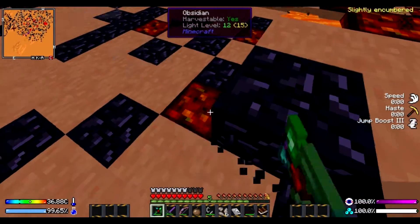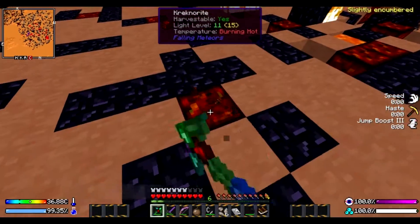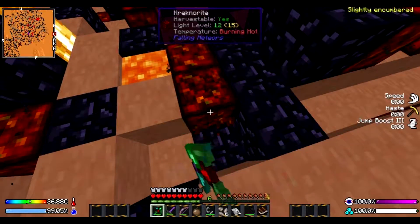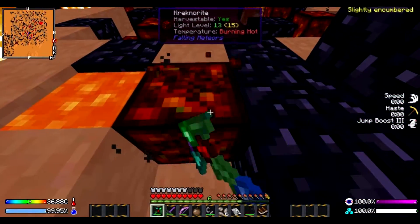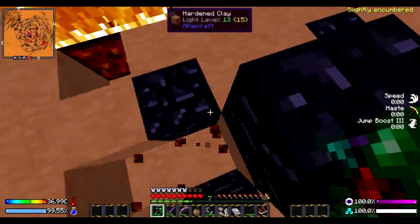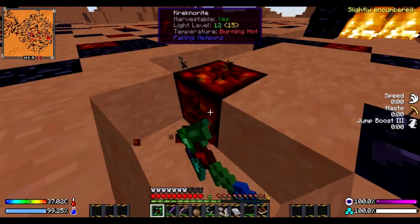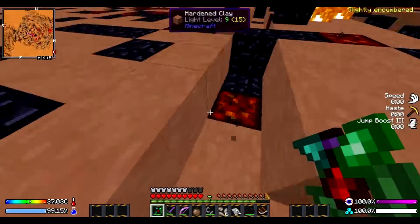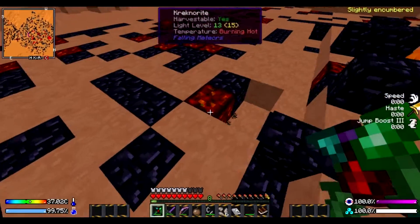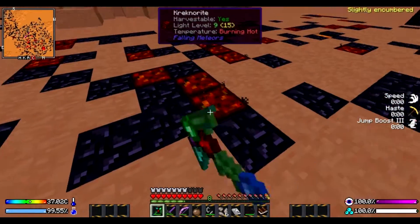If I can grab a bunch of it, we can definitely use this stuff for new swords or stuff like that — it had some powers in the meteorite. I think there's four different types of meteors, if I'm not mistaken. We have 28 of this stuff. It doesn't seem to drop every time, and other times it drops like four of them — it's kinda weird.